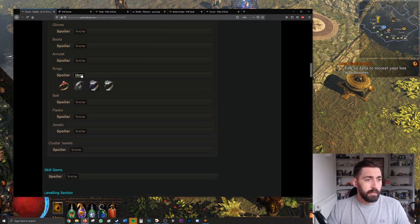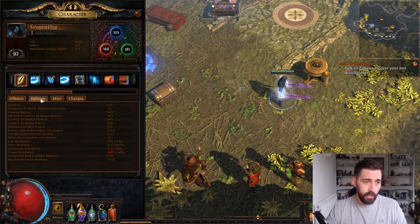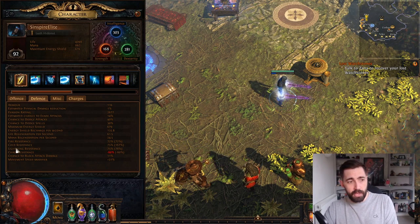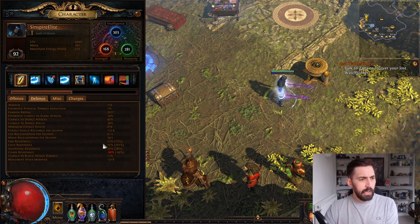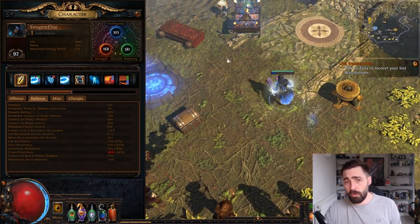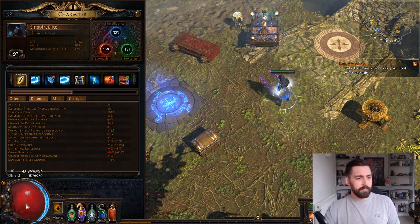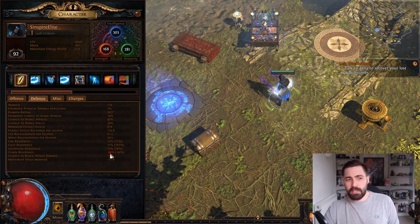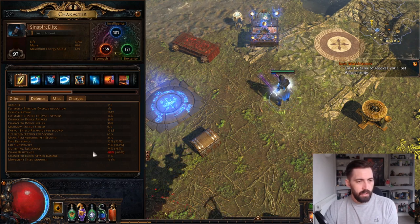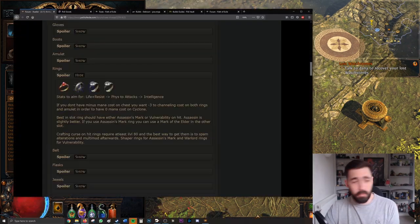Rings are a great place to get resistances. One of the most important things is to max out your fire, cold, and lightning resistances — the cap is 75%. People often follow build guides and keep dying either because they have too little life or because one of their resistances is at minus 60. If a high-level mob hits you with fire and your fire resistance is minus 60, you're going to explode.